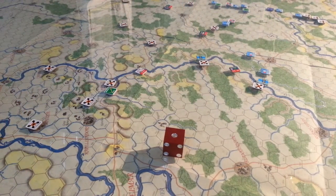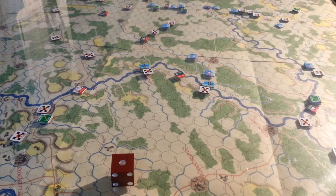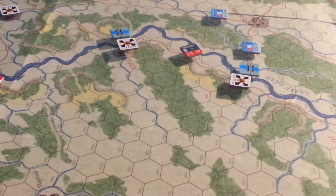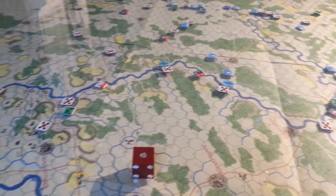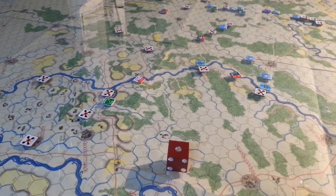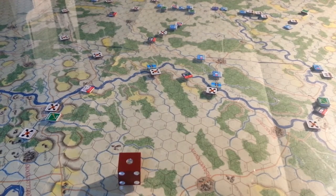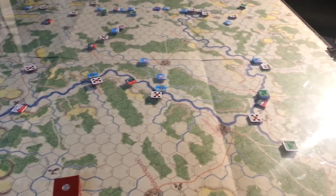All the Prussians pretty much rolled for command and rolled great — they all rolled individually and stayed in command the entire time. The reason why I took out these two bridges here is I want to force the French to go north and around to the north of Jena this way. By blowing these two bridges, it would make them commit to trying to repair the bridges or lay down pontoons or whatever they have to do to force the situation there.